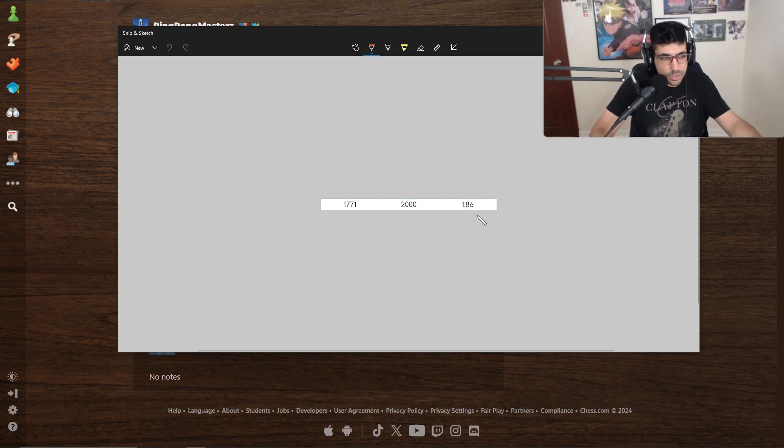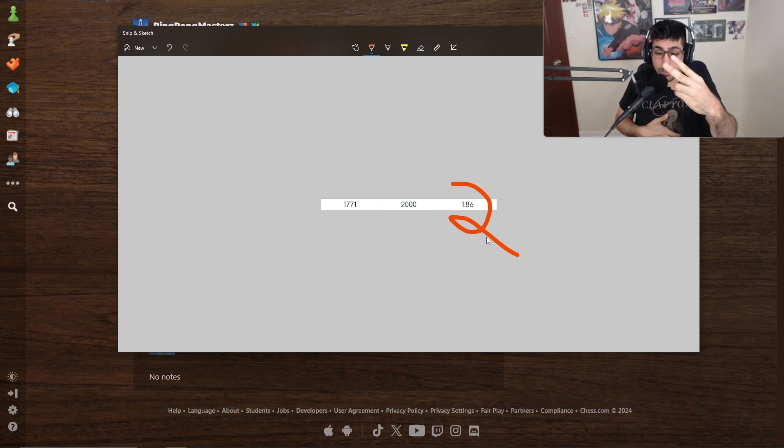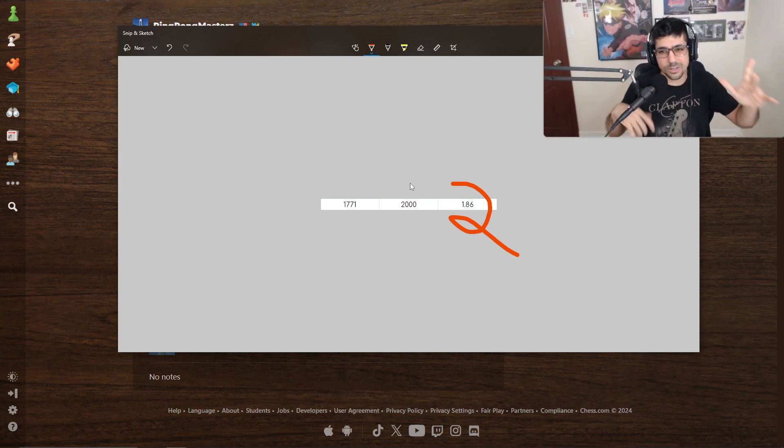If this number is two or less — right now it is less than two — that means we're on track. If we win net two games per week, we're on track to reach 2000. Right now it's below two, which gives us some leeway to maybe lose a game here or there that we should have won anyway.